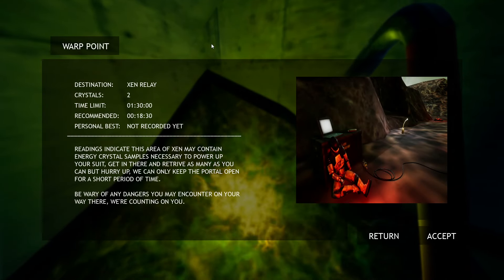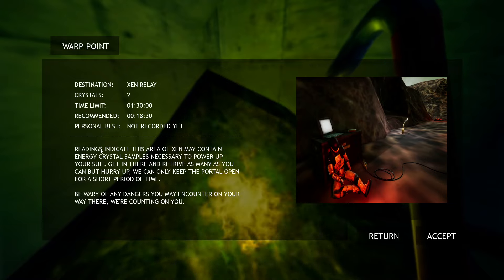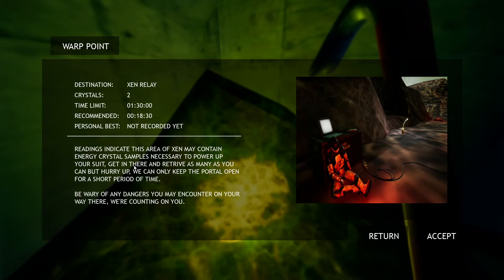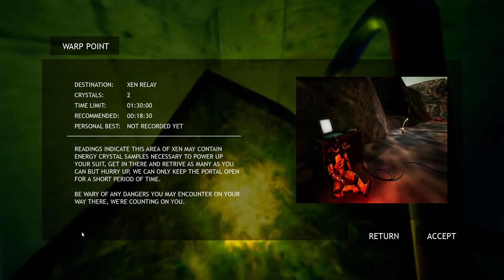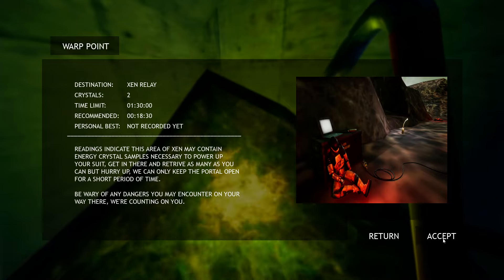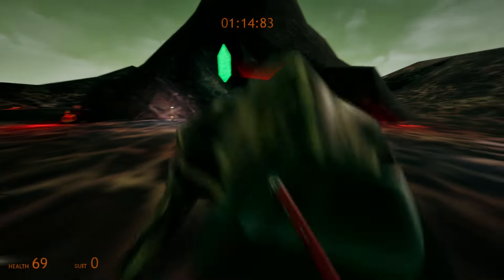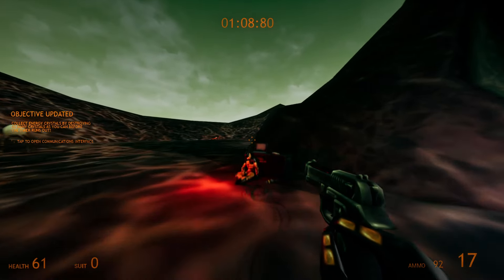Warp point - that's interesting. 'You want to transport to Xen. Readings indicate this area of Xen may contain energy crystal samples necessary to power up your suit. Get in there and retrieve as many as you can, but hurry - we can only keep a portal open for a short period of time. Beware of any dangers you may encounter.' Recommended: 18 seconds, time limit 130, there's two crystals. We pick up those crystals and come back to improve our suits.